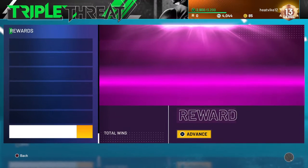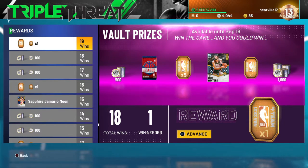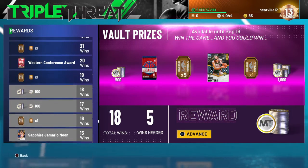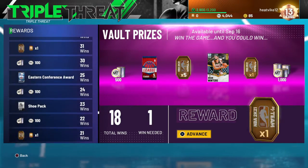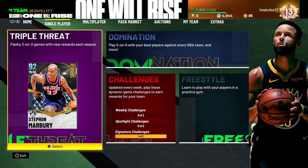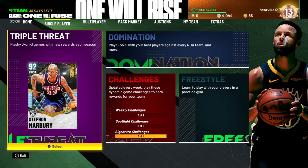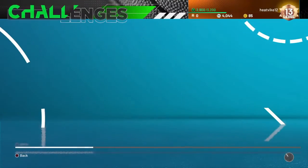In single player triple threat I've got 18 wins, and I kind of want to get that diamond Brian Winters card out of the vault, but he seems extremely rare. There's also the sapphire Jamario Moon card for 15 wins — he's pretty good, so if you have time to grind 15 wins he'd be a great small forward. The meta right now is basically rim running because only a few cards can shoot.